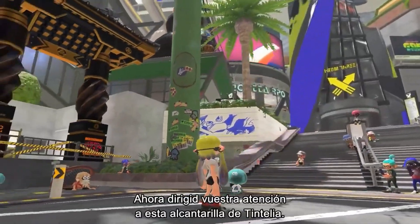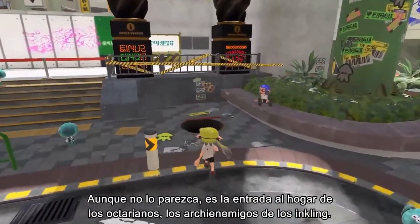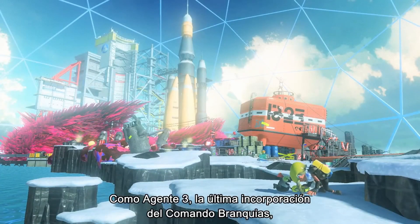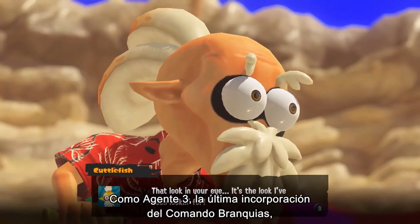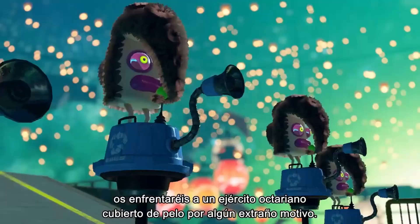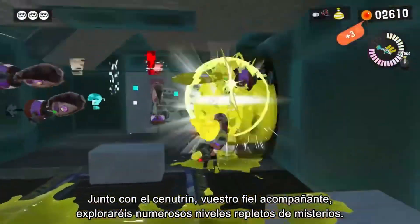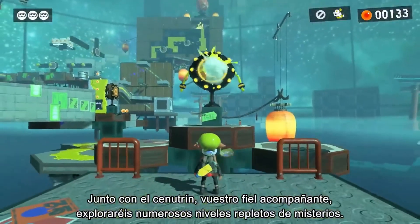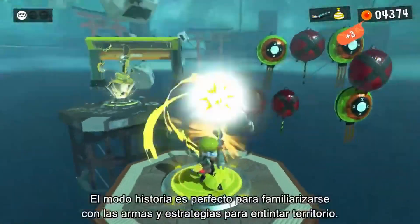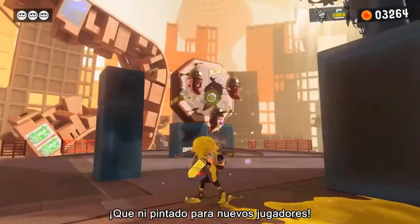Observe this manhole in Splatsville Square — it's actually the entrance to the home of the Octarians, the Inklings' long-time enemies. As Agent 3, the newest recruit of the new Squidbeak Splatoon, you'll do battle with the Octarian Army, whose members are covered in hair for some reason. Along with your buddy Smallfry, you'll explore many stages, each full of twists and turns. Story Mode is perfect for getting familiar with inking turf and using weapons — some newer players might want to try it out.